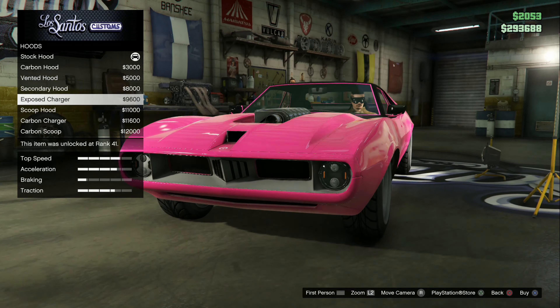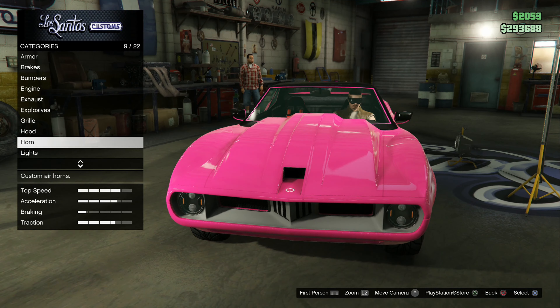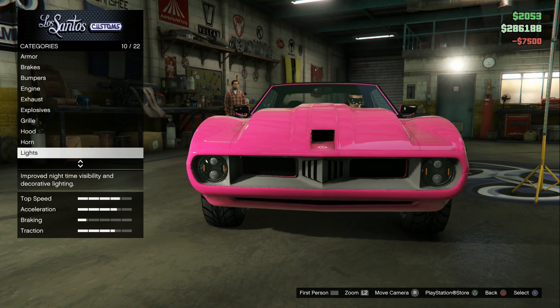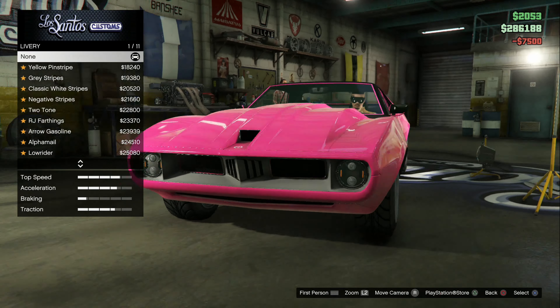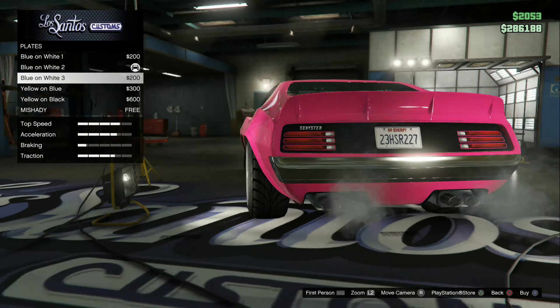If there's a supercharger in it, you can't really lower the hood anymore. I'll do the lights since I'm here. I won't look through the liveries until I have the car painted.